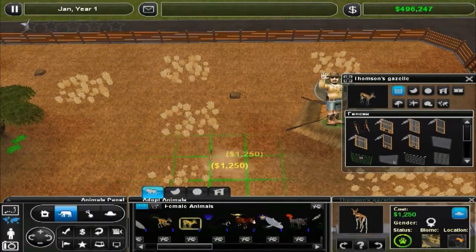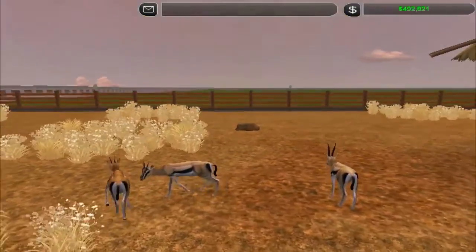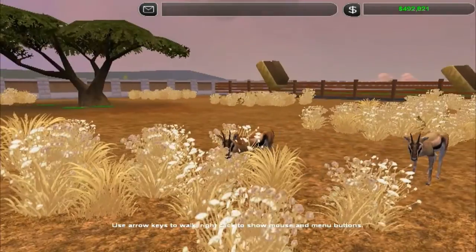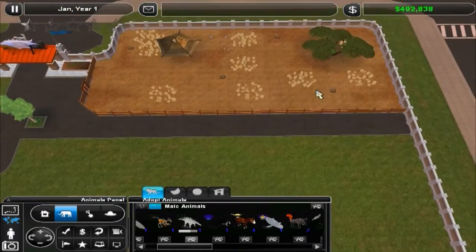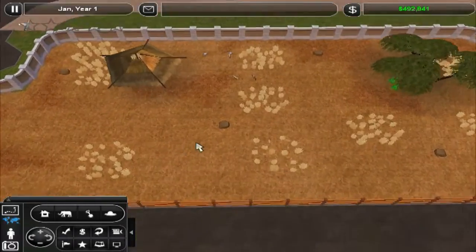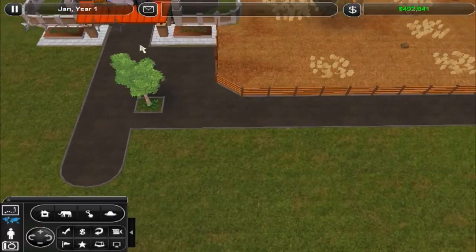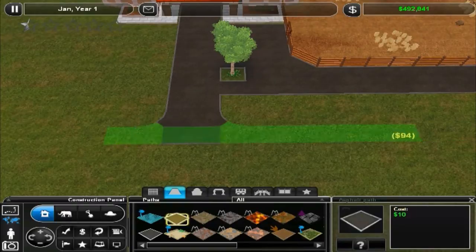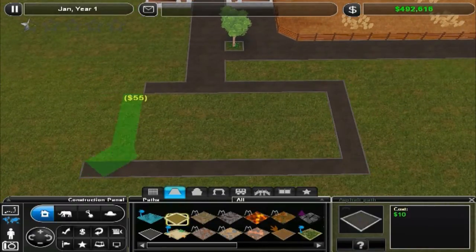We're going to go ahead and get them in here. There we go — look at them! Look at how cute they are! I've realized that this is kind of a big exhibit for just them, but maybe we'll add another type of animal in there. They're going to be having babies, so... Let's go ahead and start making a little center for food and stuff for these people.